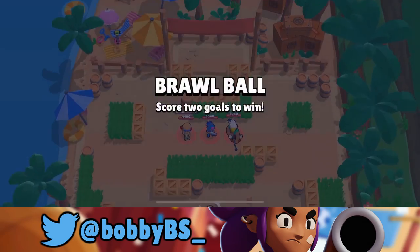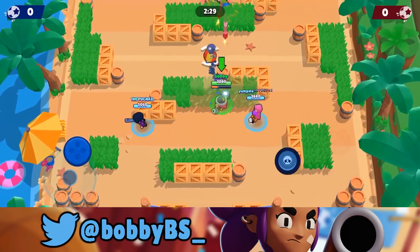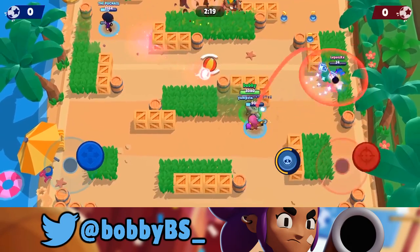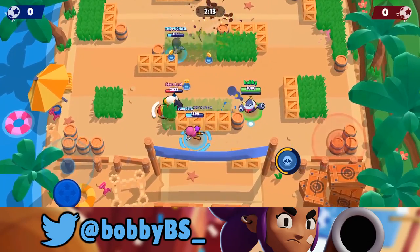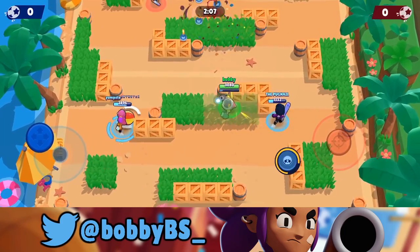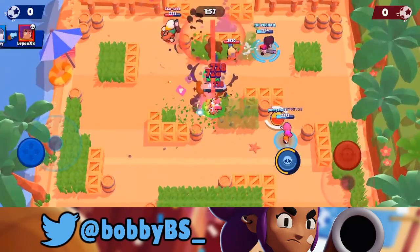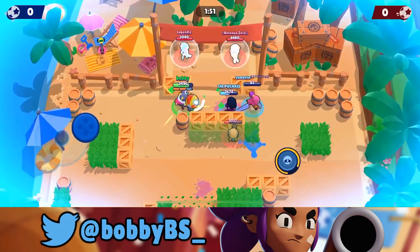Into our second game — we're facing a bit more of a ranged team, which might help our team out a little, even though it's not great for Tick. We shoot those choke points like last game; the Shelley tries to push through and Yump takes her out. The Bow tries to go through too — we can't precisely aim our mines like Barley where you choose the general vicinity, but the Tara pull into Tick's super is actually a really good combo. Yump passes us the ball and we put it in the net for a one-nothing lead.